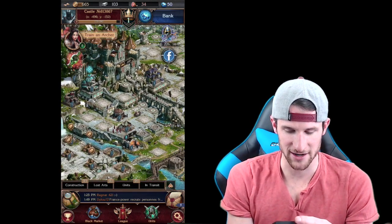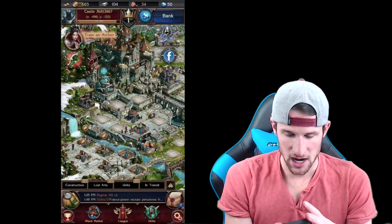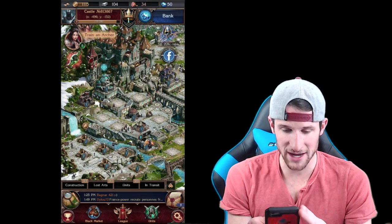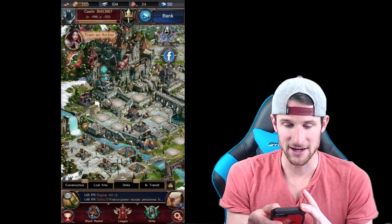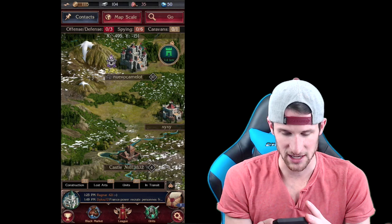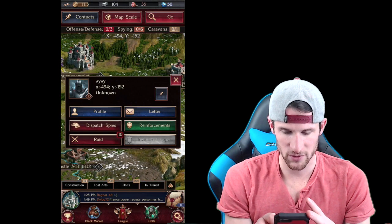So we're using up a bunch of our resources. Up at the top we have our gold, our iron, and our food. Let's go get some more gold, but while we're exploring the base we should probably go attack. Let's head out to the map and send some of our troops. Not too far away - I wonder if we can take this guy.